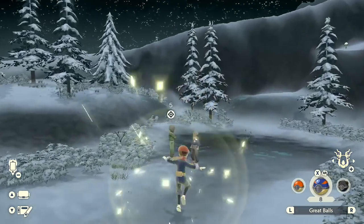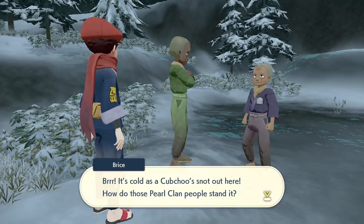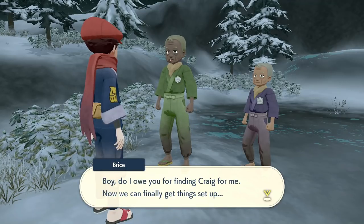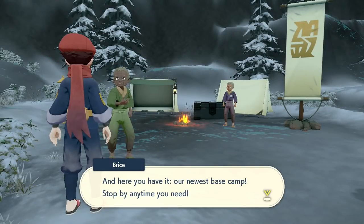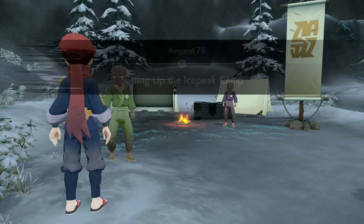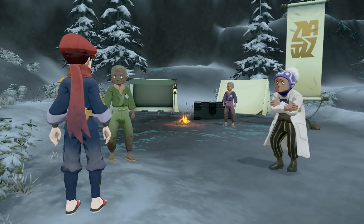I want to switch to Wrydeer for now and just run faster. It's as cold as a Cubchoo's snout out here. How do those Pearl Clan people stand it? Boy, do I owe you for finding Craig for me - now we can finally get things set up. And here you have it, our newest base camp. Stop by any time you need. Setting up the Ice Peak Camp complete - a new base camp just for us, and for the professor.